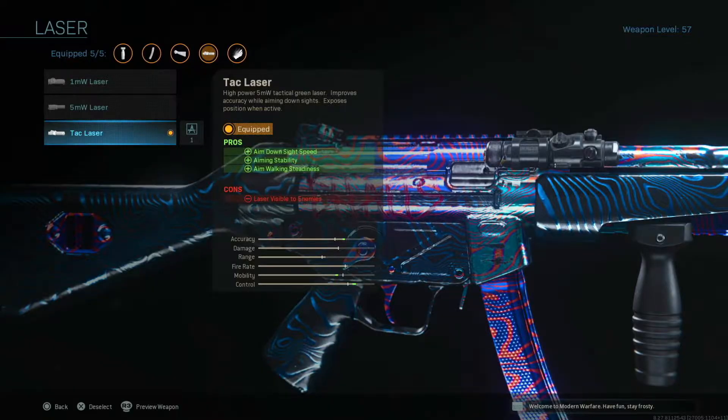So in today's video, we're going to be going over the brand new No Recoil MP5 class setup for you here in Modern Warfare Season 6. To start us off, we're going to be running the TAC Laser for that aim down sight speed, aim stability, and aim walking steadiness.